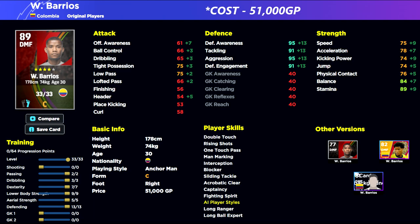He's only 51,000 GP. Look what he trains up to — even as a sitting anchorman you still have pace, power, speed, stamina, acceleration, low pass, and tight possession at 75 each. If you're starting out, the two main positions to upgrade first are DMF and center forward. Get Barrios for 51,000 GP and you'll have him until at least division two — he can bring you to division one. He's absolutely insane. Let me know what you think of these picks and any suggestions you have.